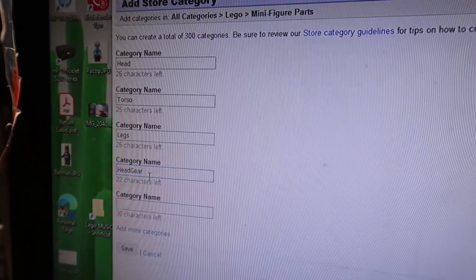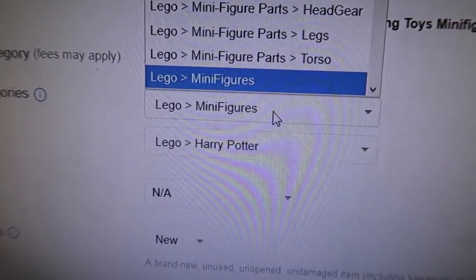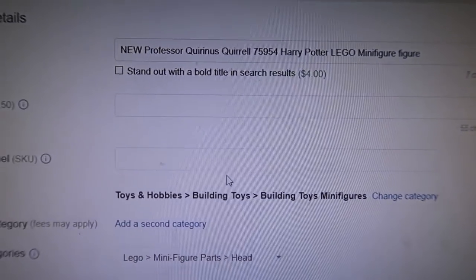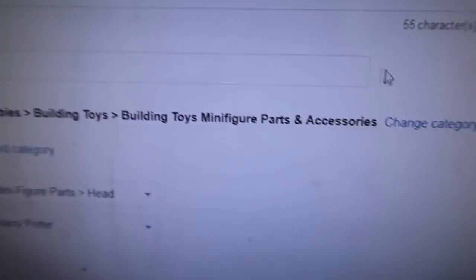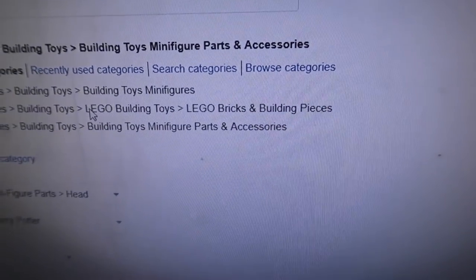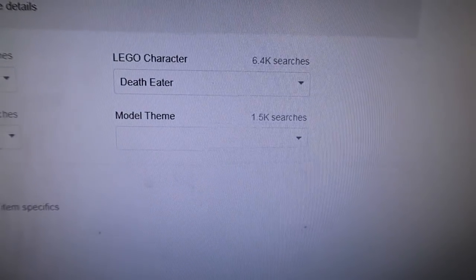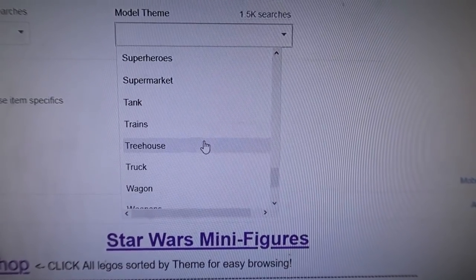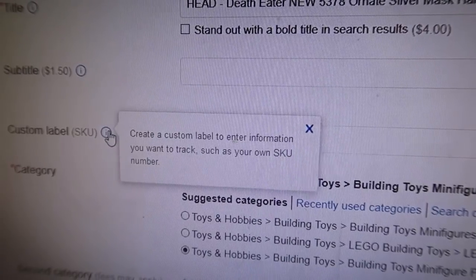I'll add headgear as a subcategory too and save that. In the store I'm doing a Harry Potter head first - it's a Death Eater head. eBay is set up for success - I had to change the category from minifigures to minifigure parts and accessories, which gives you all these other fields. It's a head that comes from Harry Potter so you can fill in all that character info.